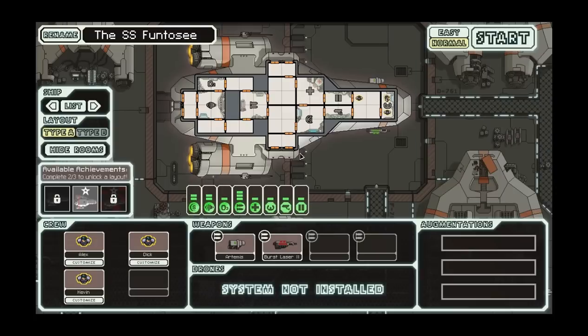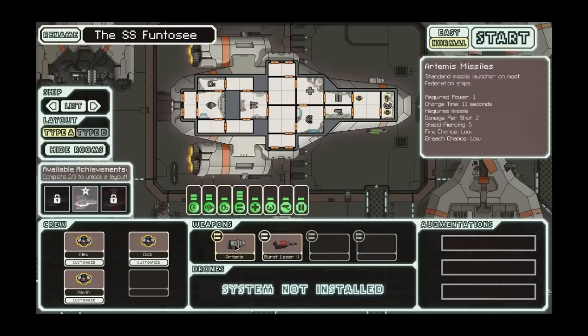This is the basic ship, so this is the one you get off normally. I'm going to be on normal difficulty. This ship is, like I said, basic - it has all the basic components in it, and it's got a Burst Laser and Artemis Missile to start off with.